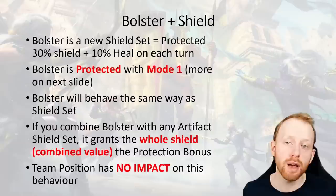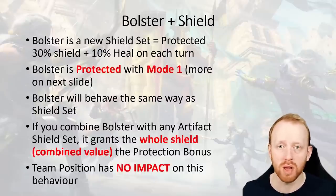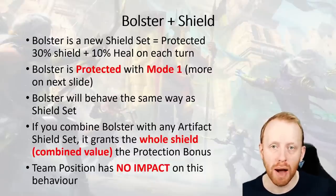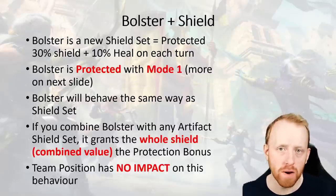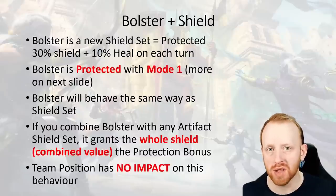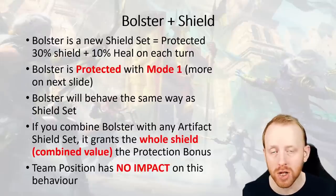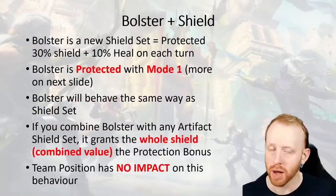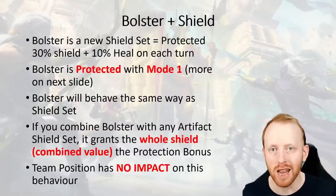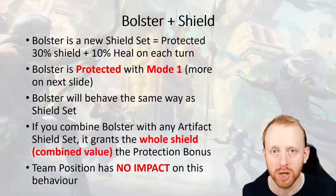This is massive. Three shield sets, you don't need all four to be Bolster - you just need the one Bolster. It could be the worst Bolster set in the world. It's a bit like Stoneskin - it doesn't matter what substats you have, it's powerful even on its own. I did some testing on team positioning and found no impact. I tested it against Madam Cerise in Doom Tower, who guarantees buff removal - she can't remove the shield. Key things: Bolster is protected mode one, and Bolster will protect any subsequent artifact shield you add into your team. The total shield becomes protected regardless of the strength of the Bolster shield.